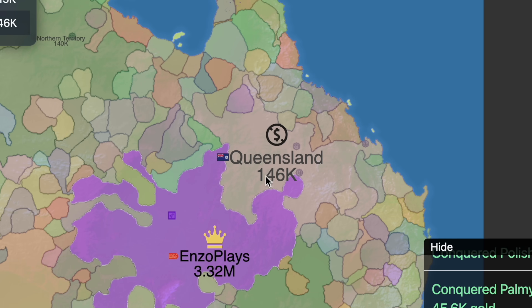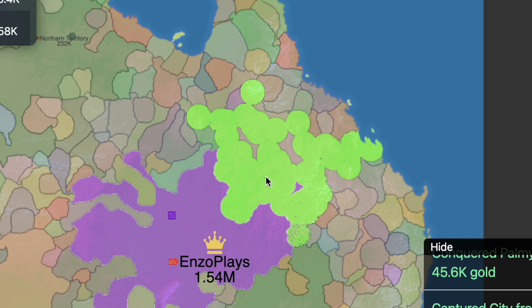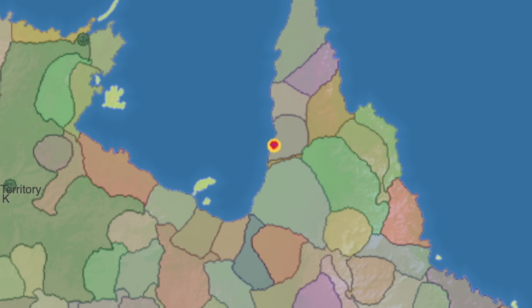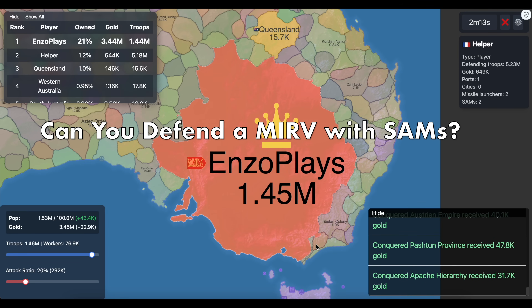What I can say is that if you launch a MERV at someone and attack them at the wrong time, you can eat some of the MERV missiles. My general impression is that once the skull bomb disappears from the map, that is what the MERV is going to target. So if you're trying to take someone who's being MERVed, watch out.